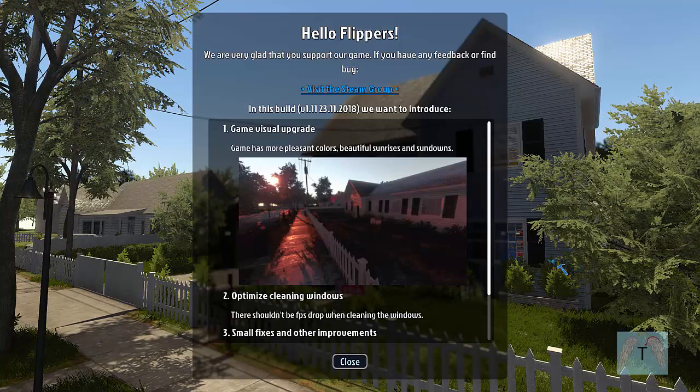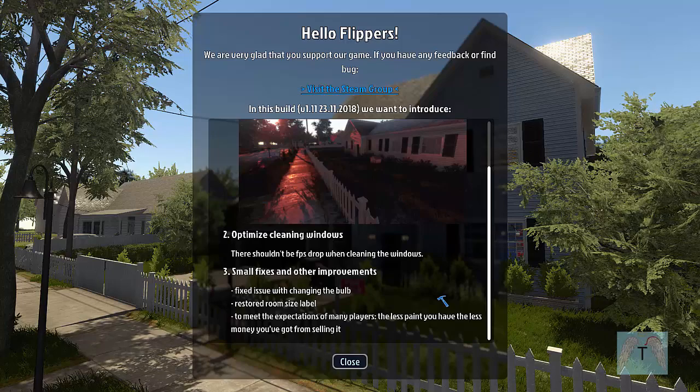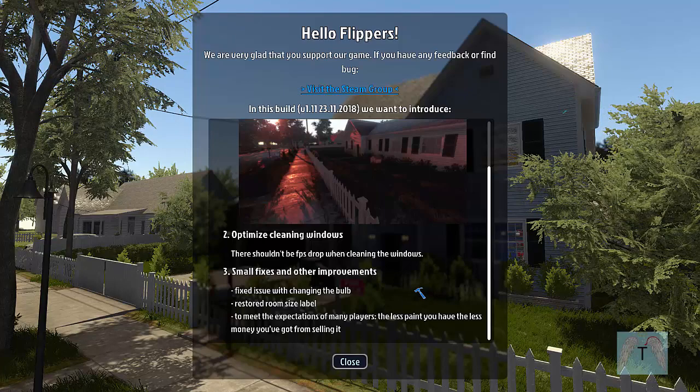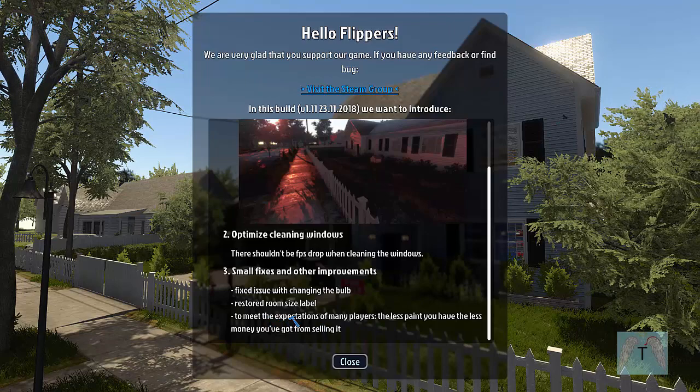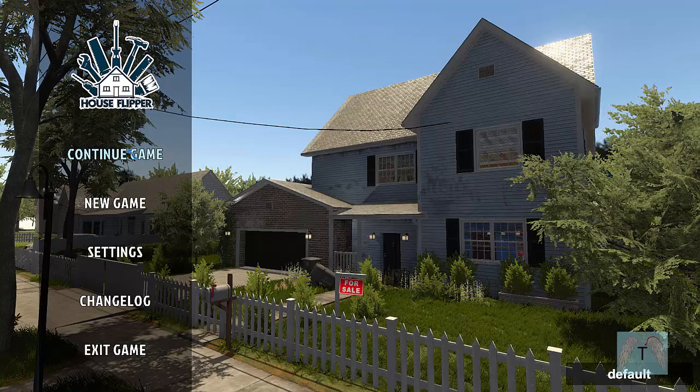Let's go back into House Flipper. Looking at the update notes: game visual upgrade with more pleasant colors, beautiful sunrises and sunsets. Optimized cleaning windows — no FPS drop when cleaning windows. Small fixes and improvements. Fixed issue with changing bulbs. Restored room size label. The less paint you have, the less money you get from selling it — fair enough.